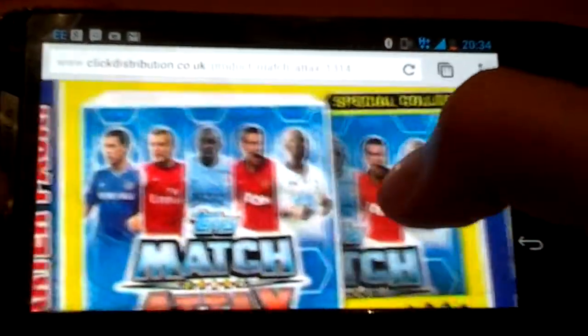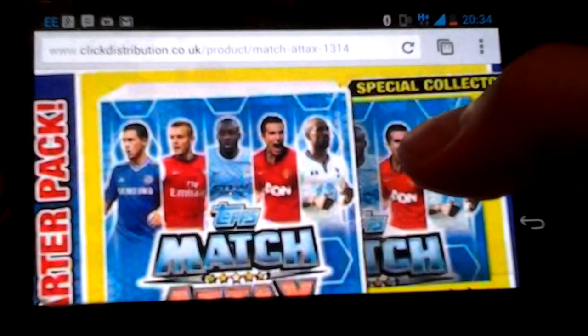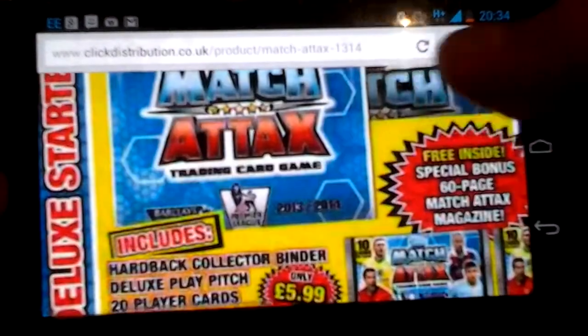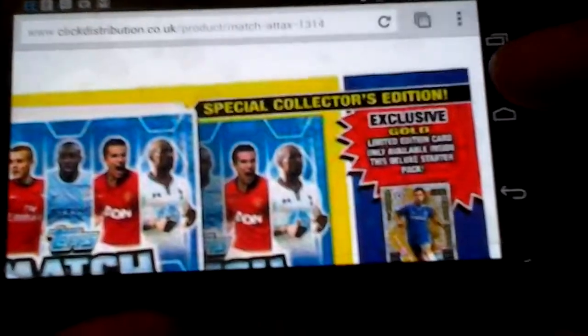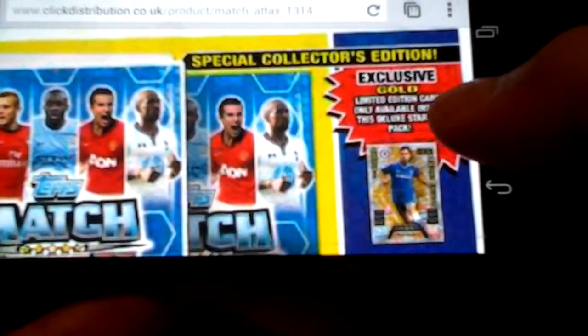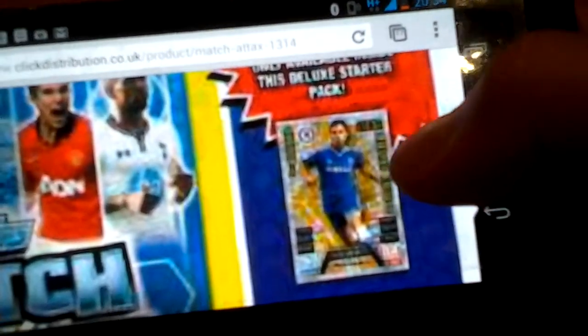Definitely will buy myself one of these. You've got the front cover binder, which has got Hazard, Walcott, Yaya Touré, who's set to be the 101, Van Persie and Defoe, plus a huge poster, plus a special collector's edition exclusive gold limited edition card, only available inside this Deluxe Starter Pack — and it looks like it's a bit Hazard. I'll talk more about the different types of cards in a minute.